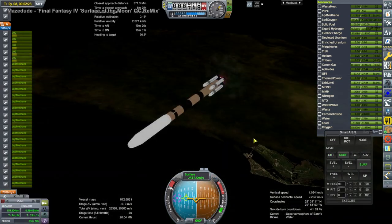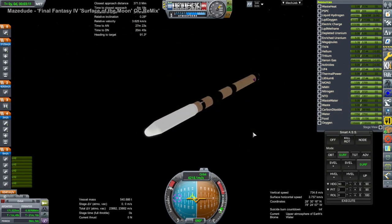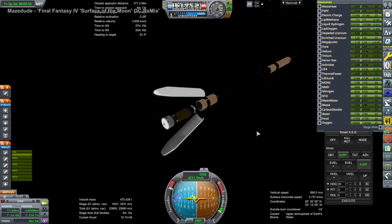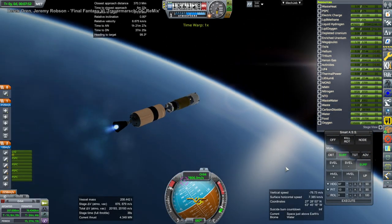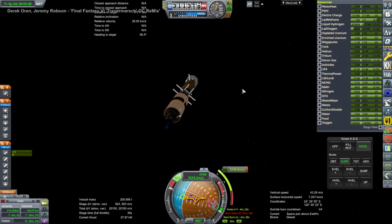I keep forgetting to update that sub-assembly with the Separatrons. Anyway, here we have booster separation, and then the properly separating first stage. We also drop the huge fairings while the second stage engine isn't lit, so they won't collide with the payload. We get to orbit — that worked on the second try.